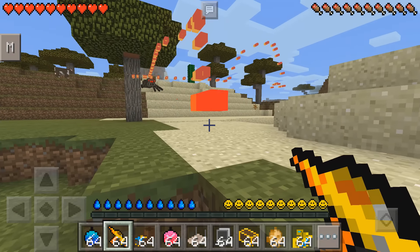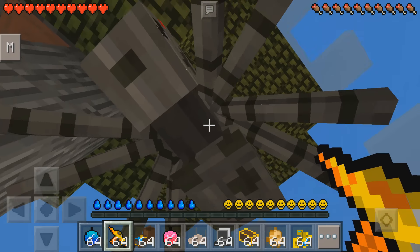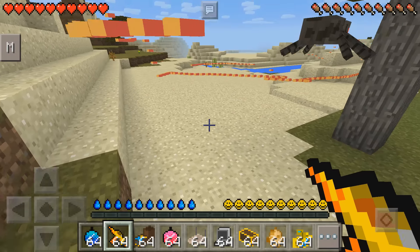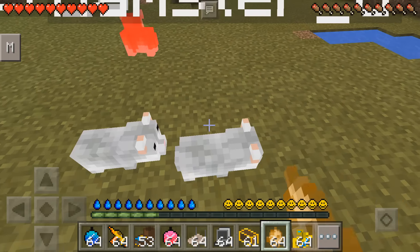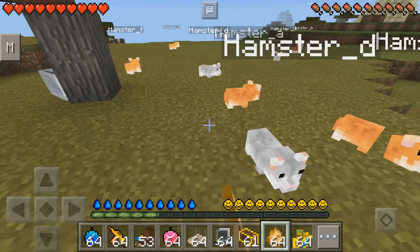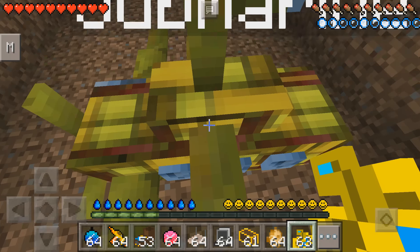Next up is the nerf gun. You can't really do anything with it to be honest — I can't shoot mobs with it, but it looks pretty weird. We also have hamsters! You need hamsters for the hamster cage — why would we have a hamster cage in a mod without hamsters?